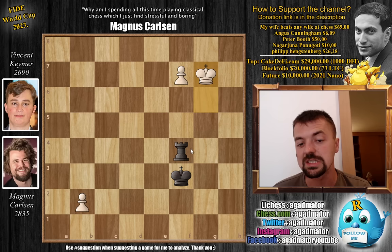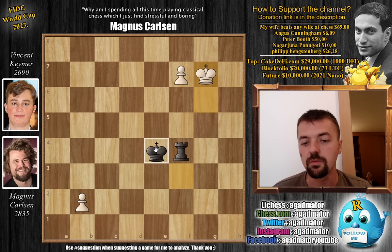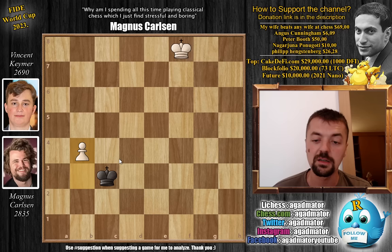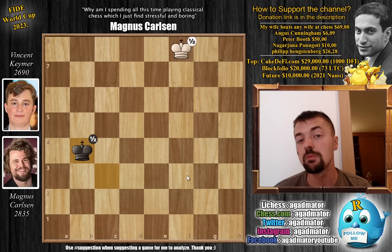King g6, king f3, king g6 — the rook guards against the pawn, the king stops the b-pawn. King e4, f8 queen — Vincent gives up his rook. Magnus captures, king d4, pawn b3, king c3, pawn b4 — finally playing b4, which was winning in many other lines. King captures on b4, and it is a draw by insufficient material on move 55. That's the first rapid game.